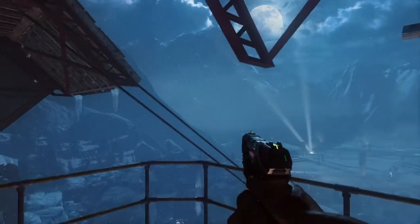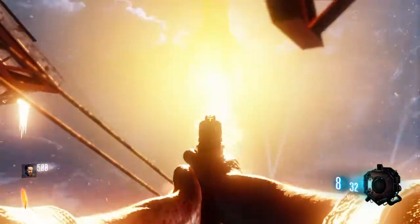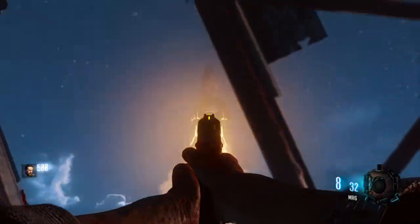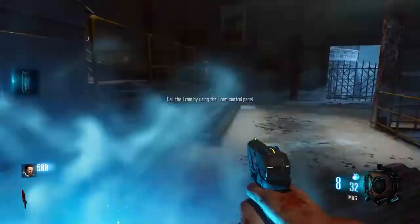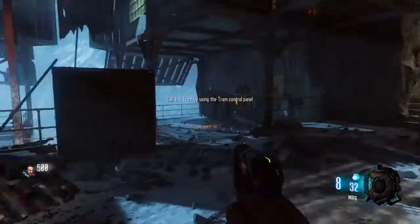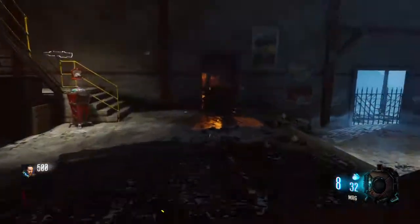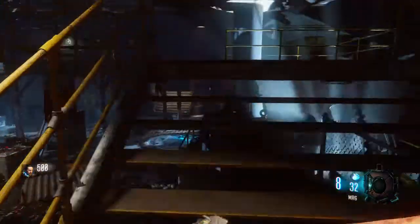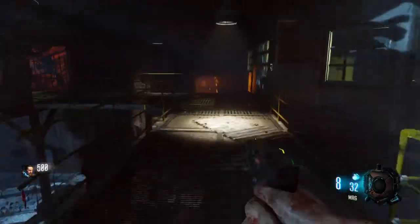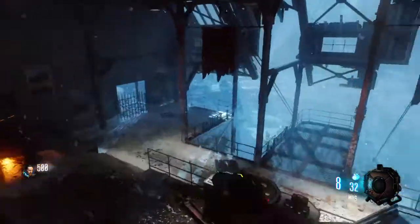Well that was quite an interesting introduction. I'm curious as to what package they're referring to — that might be the easter egg on this map, which unfortunately I don't know how to do. This gameplay I'm just going to try to show off the map, try to get Juggernog, build the Wrath of the Ancients, the gravity spikes, and hopefully get somewhat far.